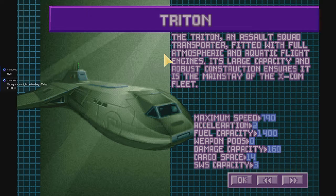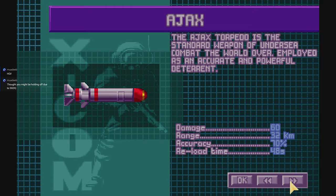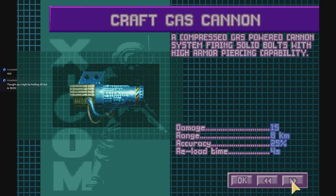Here are our crafts. Our Triton is our standard — 14 cargo space, 3 submersible weapon systems. In this game you can fly over the ground but you can't shoot craft down overland, and your weapons only work underwater on the crafts. We have our Barracuda, our standard interceptor — nice and fast. Our weapons: Ajax at 60 damage, 32 kilometers; Dupe at 110 at 50; and then our craft gas cannons — pretty damn good damage. We're going to equip a craft with a gas cannon just for the small UFOs.